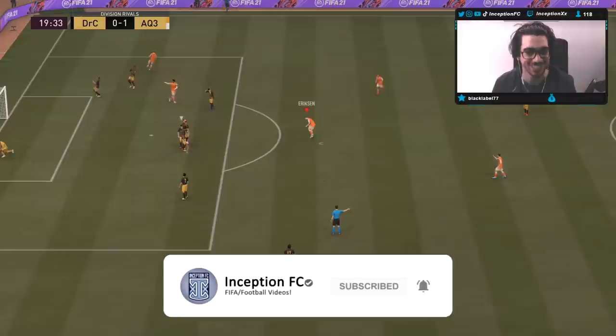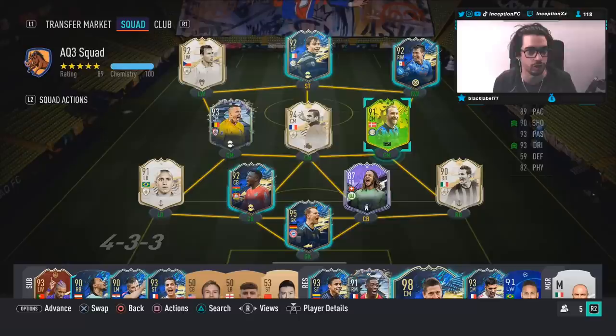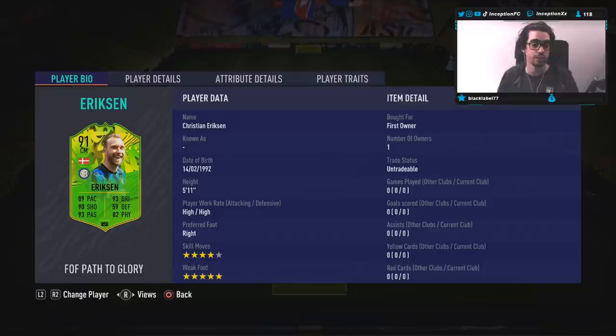Hey guys, what's going on — Inception here and welcome to another video. Ladies and gentlemen, we have the new Ericsson card to review today. We're taking a look at a card that is 5'11", high-high work rates, right-footed, four-star skills with a five-star weak foot.